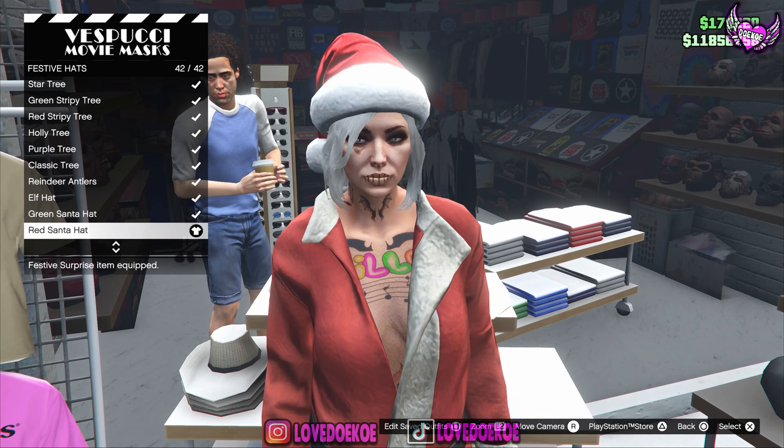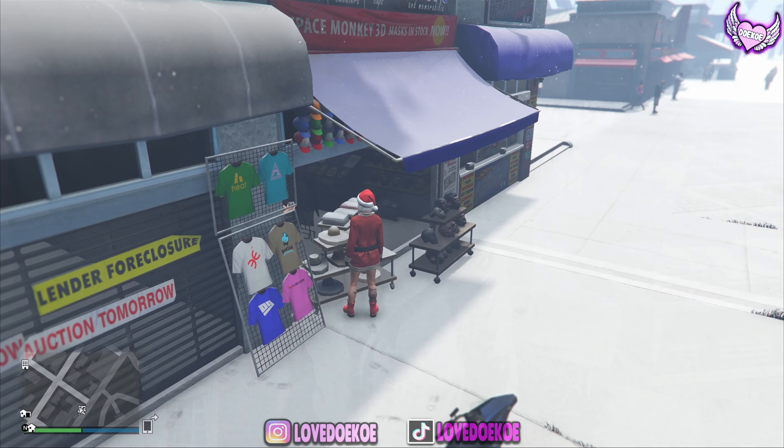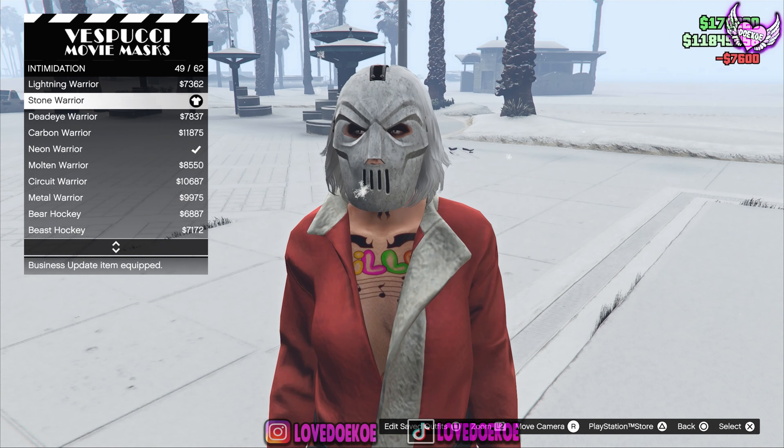Now make your way over to the festive hat and choose number 42, the red Santa hat. Once you've got that, save this outfit now in slot number one.